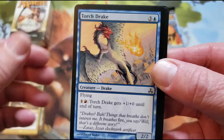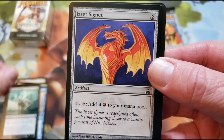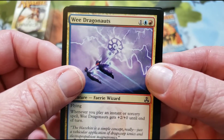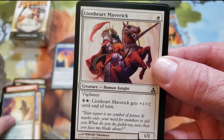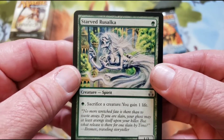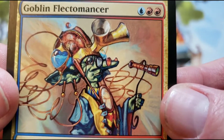Sleepless. Torch Drake. Thrall. Dowsing Gloom. Signets, baby — we like those. Mage Mark. Wee Dragonauts. Skerrigan Pit Skulk. Lionheart Maverick. Where are the uncommons? Starved. Russelisk. Scrag. The Rage Pits — look at that art.